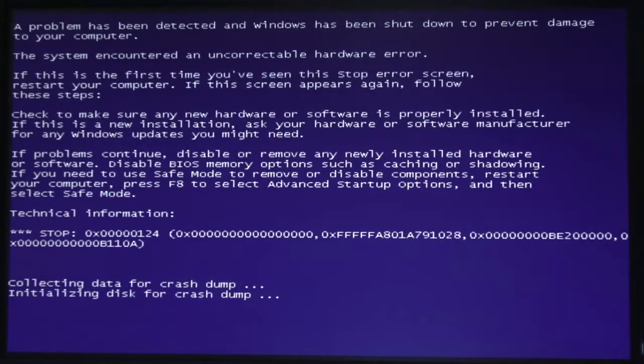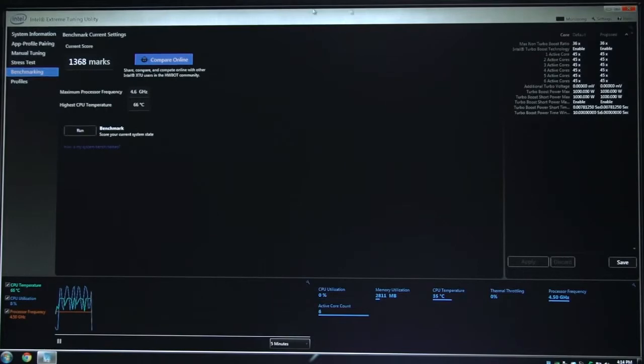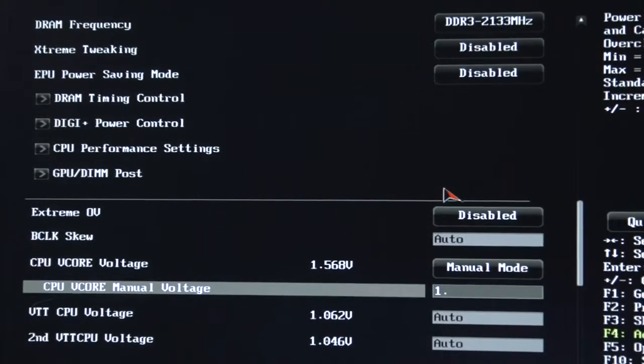We got a 0x0124 blue screen stop code — we definitely pushed the processor too far. We need more voltage to the CPU. We're at a 50 core ratio, which means 5 gigahertz, with voltage at 1.568 volts. So let's apply a manual voltage of 1.6 volts. The BIOS indicates red as a warning color — without adequate cooling, you have the potential to overheat the processor, cause damage, or shorten the lifespan of the CPU. In our case, we've got nice liquid cooling and our temperatures are well within specification. I wouldn't recommend going above 85 degrees Celsius for long-term use. We'll watch for thermal throttling in the next benchmark and make sure we don't overheat it.